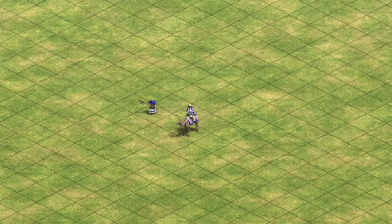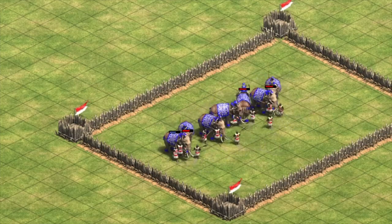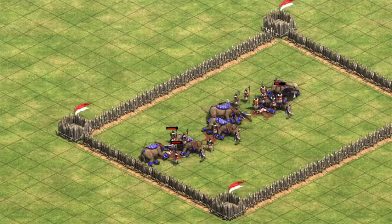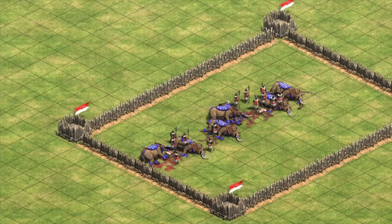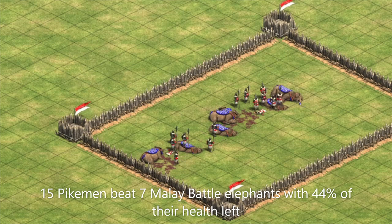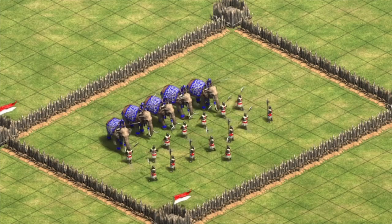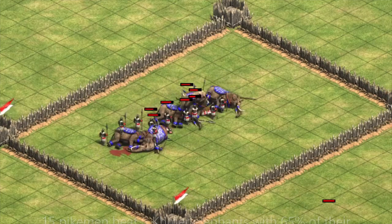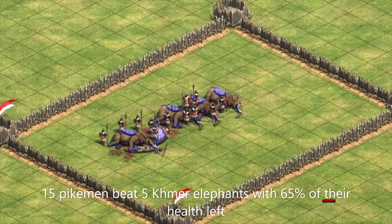So far everything is looking pretty good for the Malay elephants, but how do they do against typical counters to elephants? Is it possible that the number advantage given to them by their civ bonus is enough to overcome the bonus damage they receive from units like halbs or camels? Well, not quite. Seven Malay battle elephants costing 931 resources against 15 Castle Age upgraded pikemen costing 900 resources shows that the Malay elephants still lose this battle, with the pikemen keeping around 44% of their health. This is still better than five Khmer battle elephants costing 950 resources, which lose to the pikemen as well, but with the pikemen having 65% of their health left.